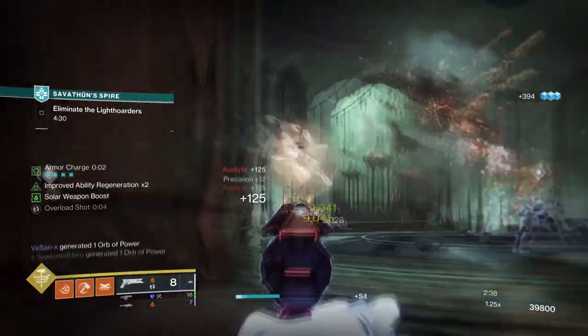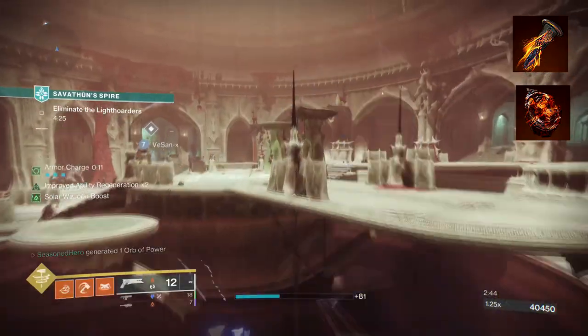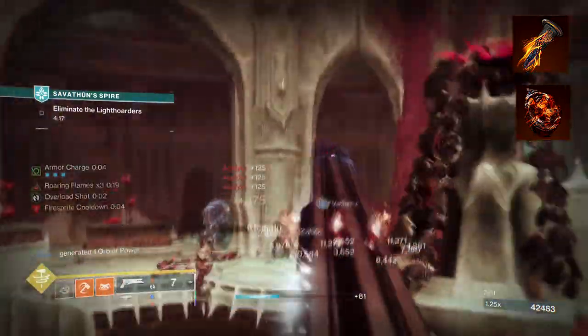To start, you're going to run Consecration, where sliding with a full charge melee will launch your wave of solar energy forward, damaging and scorching anyone near it. While airborne, activating your charge melee again will slam you to the ground and trigger another blast which can ignite.